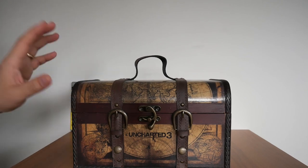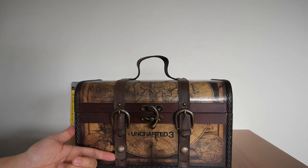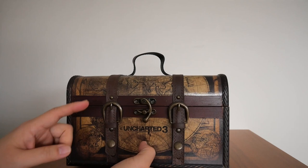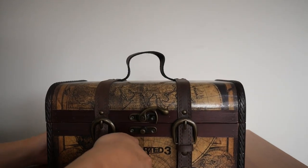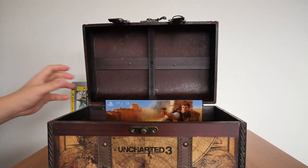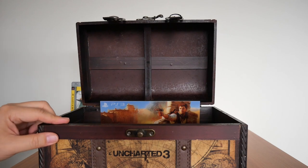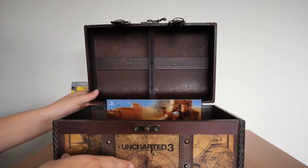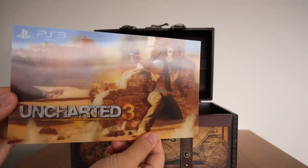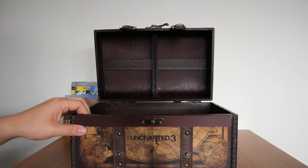To open the case, you need to unbutton the two straps on the side, then unlatch the hook in the middle. When you open it, you can immediately see the 3D lenticular card. It is very well built inside — wooden in here — and I love it. The 3D lenticular sticker itself is nicely done, nothing on the back.